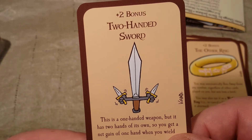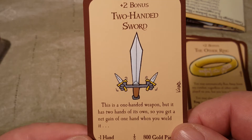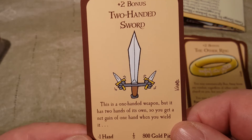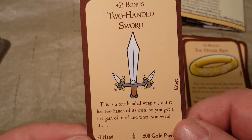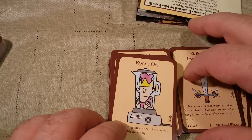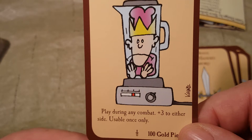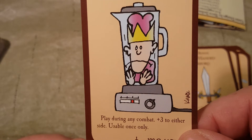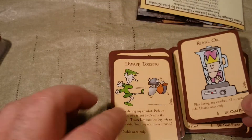Two-Handed Sword — plus two bonus. This is a one-handed weapon, but it has two hands of its own, so you get a net gain of one hand when you wield it. Okay, that's cool. Royal Oil — ooh, that doesn't look good, he's in a blender. Play during any combat, plus three to either side, usable once only.